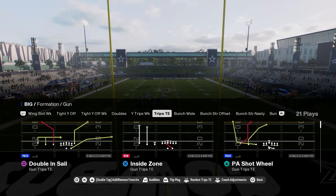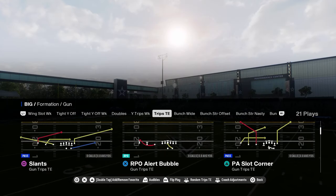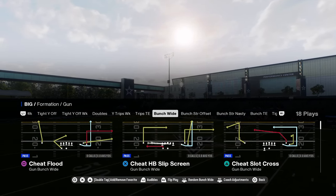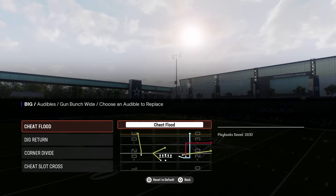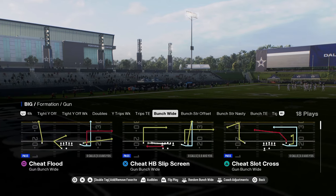Tight Y off has an RPO zone with a cheat motion and a cheat quick spot play. You have cheat slot cross, cheat crossers, and a cheat halfback draw. They literally have cheat motion everywhere in this playbook. They have trips tight end — a classic style trips that's really good — with the bubble screen. They have bunch wide with unique cheat motions: cheat flood, dig return, corner divide, and cheat slot cross.